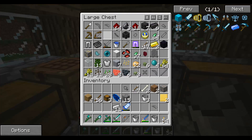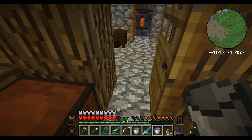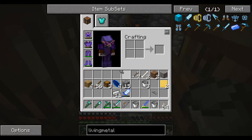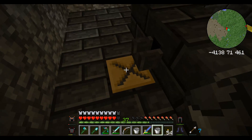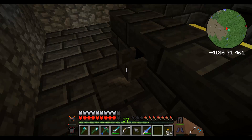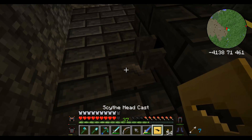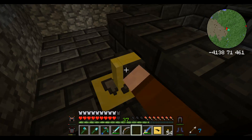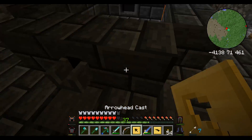Alright, we're back and I found some hexical essence. I went to get some stones so I could make the arrowhead and scythe molds. So let's make a scythe mold and my arrowhead mold. There we go.